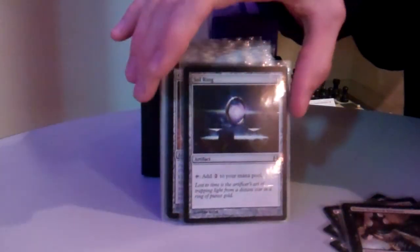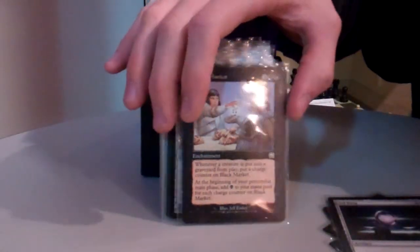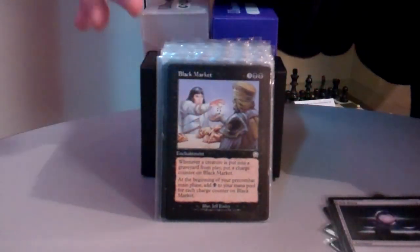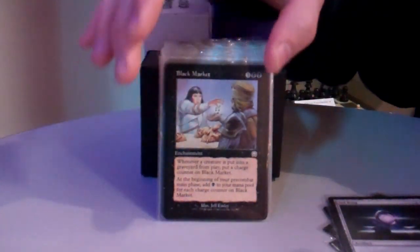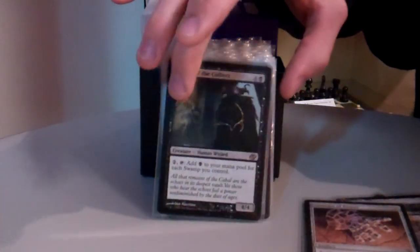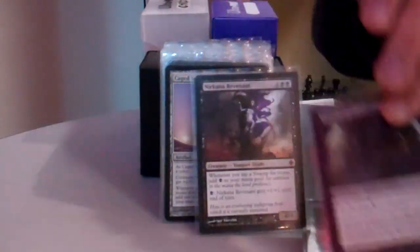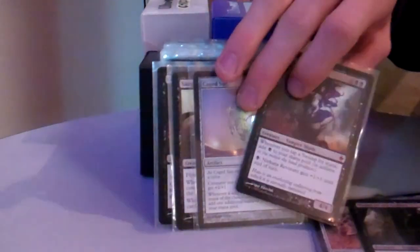Sol Ring is obviously a staple for the mana ramp. Black Market — whenever a creature is put into a graveyard, I put a charge counter on it, and then on my main phase I add a mana for every charge counter on it. Gauntlet of Power just doubles my mana. Magus of the Coffers is the same as the land. Nirkana Revenant and Caged Sun also both double swamps.